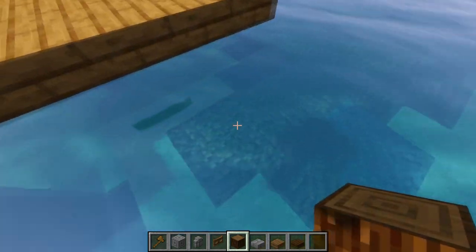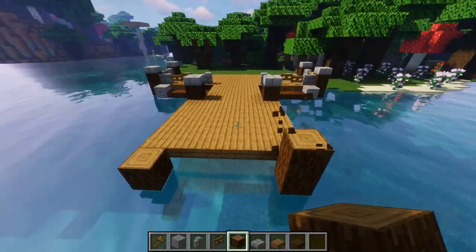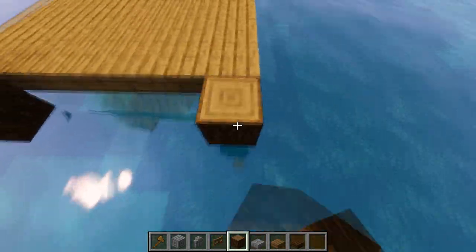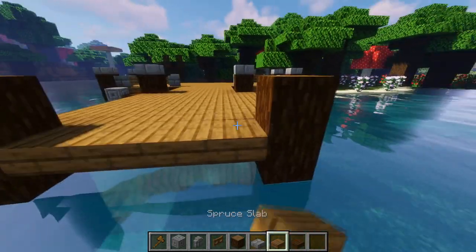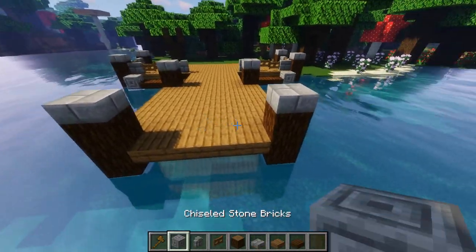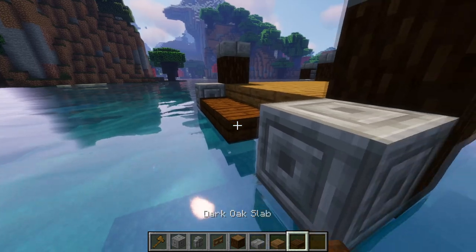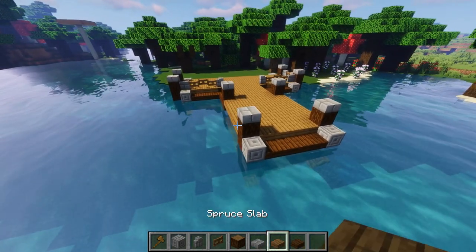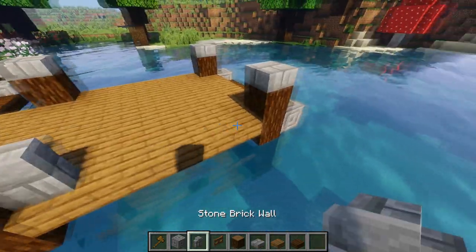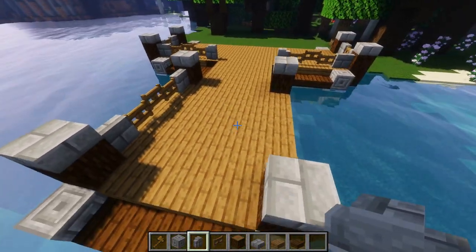Now put in more pillars right along the side. Bring one up to here and add slabs on top. Put in another set of pillars and connect them with spruce slabs, then top it off with stone brick slabs. Chiseled stone brick goes right here below — simple, just like that. Then put dark oak slabs straight across. Next, take your walls again and put a wall here and here with three gates in the middle, just like before.